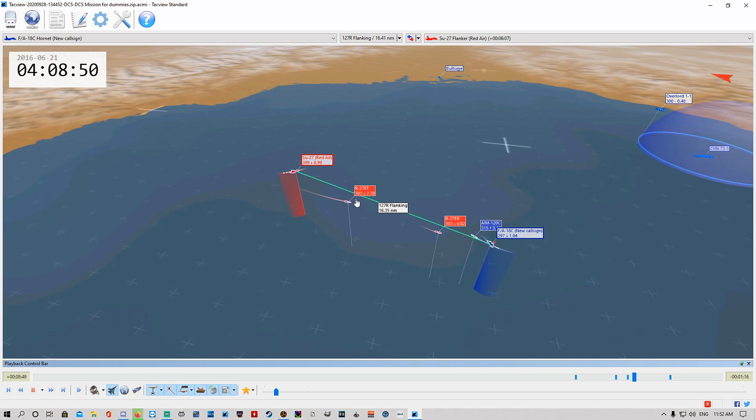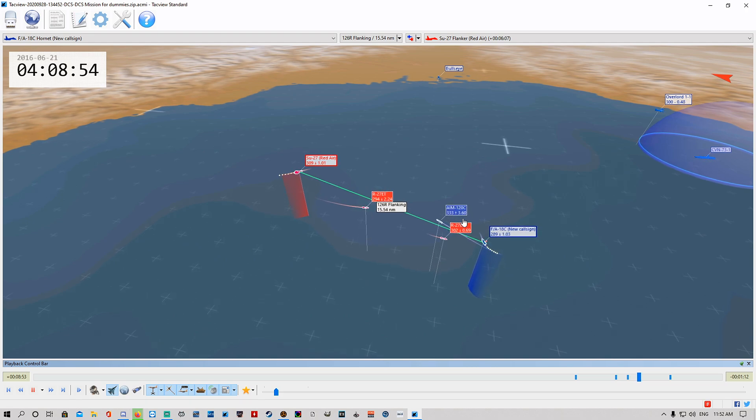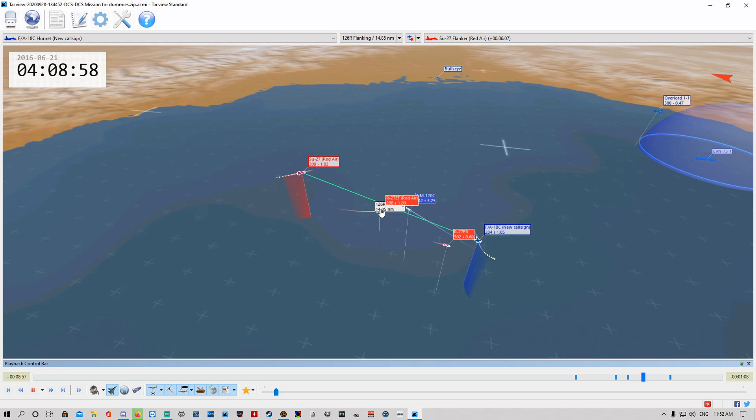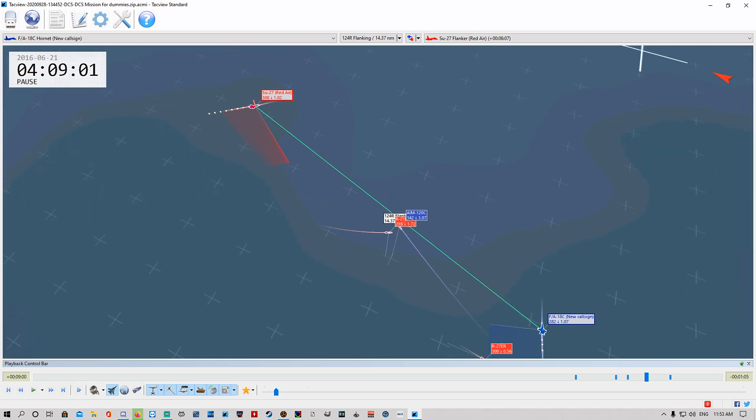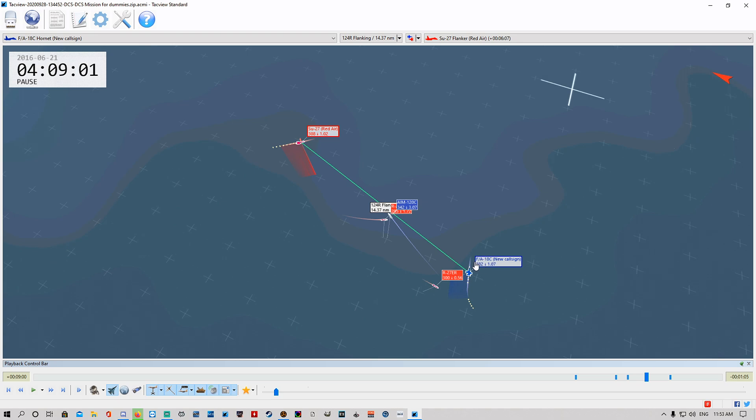We've fired our AIM-120. We've cranked back to the right. The reason you crank back the other way is — if they've fired a secondary missile, you want to make the missile pull as much lead as possible. It's already pretty much half its speed. So if you draw a line out the nose of your aircraft, the missile is calculating an intercept point on that line.